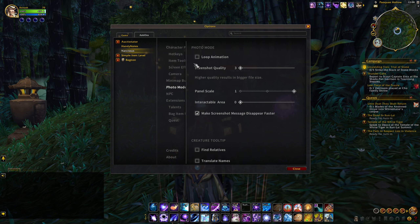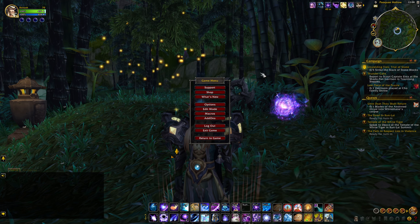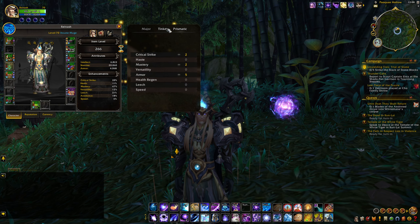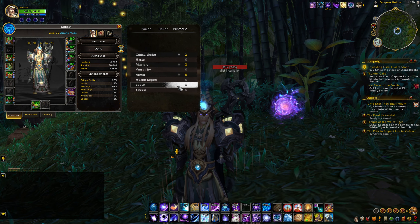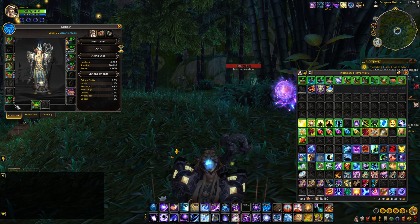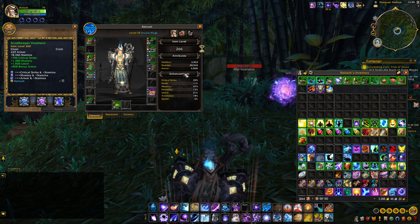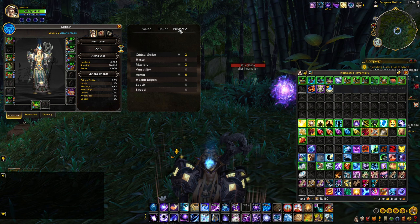There are a bunch of different options in Narcissus, but the functionality I'm going to showcase today is essentially a one-click thing for all your prismatic gems, all your tinker slots, and all your major stuff. So instead of going through and getting all of your gems independently, all you got to do is pull up this little timer here.